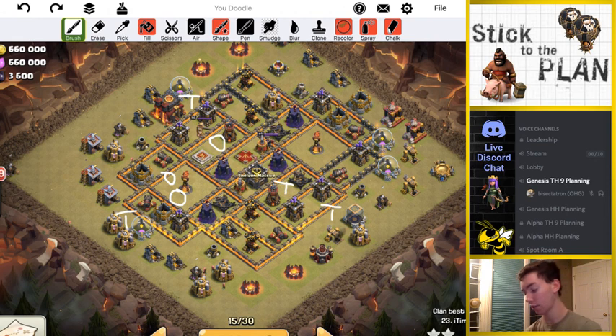At first I was going to do a hog attack — try to queen charge an Inferno, hog part of the base, do a kill squad. But I think I can just take it out much easier, because look at the base carefully. You guys can see it has four wizard towers all in that line, plus the bomb towers as well. So there's no splash damage on the outside of this base, save the mortars.